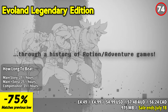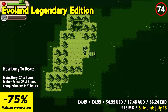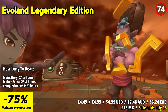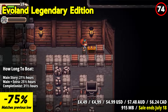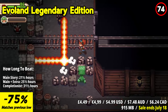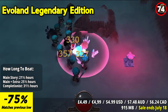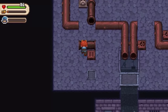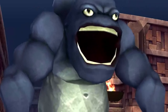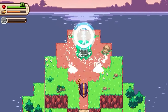Evoland Legendary Edition is an enchanting journey through gaming history, offering a unique and innovative experience. The standout feature is its dynamic gameplay that evolves as you progress, transforming from monochrome graphics to fully immersive 3D environments. The game's charming blend of classic RPGs to modern action-adventures pays homage to gaming's evolution. Featuring both Evoland and Evoland 2, the Legendary Edition offers a rich and diverse gaming experience, with clever humor and references to iconic games throughout.